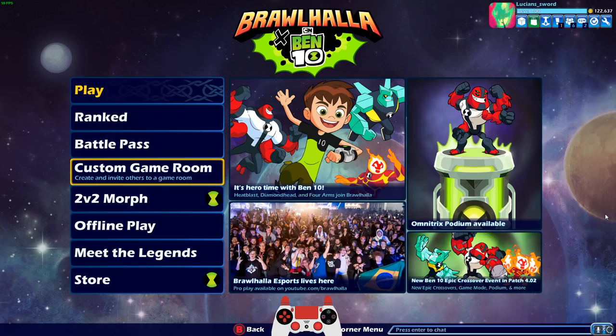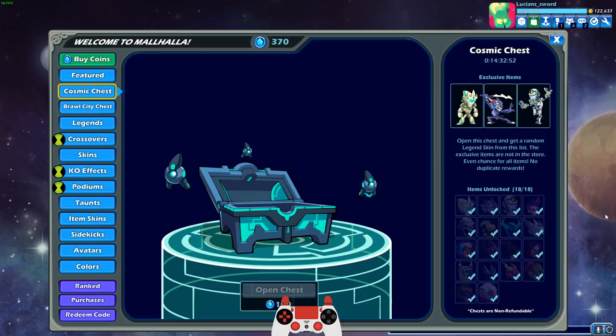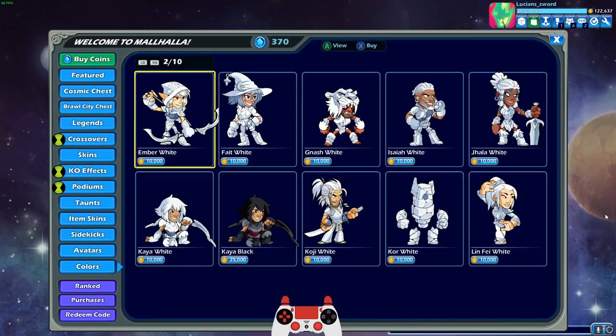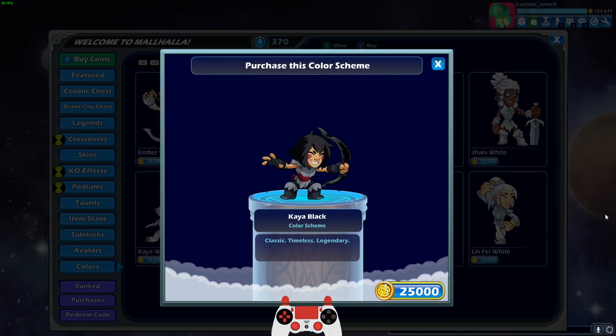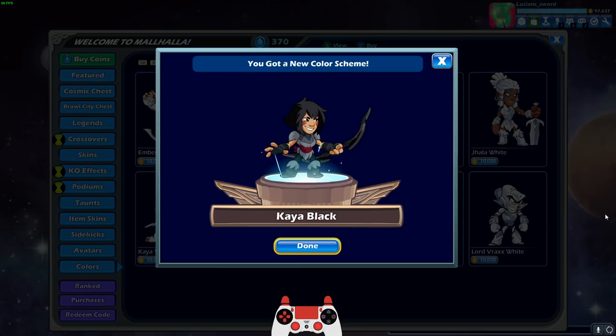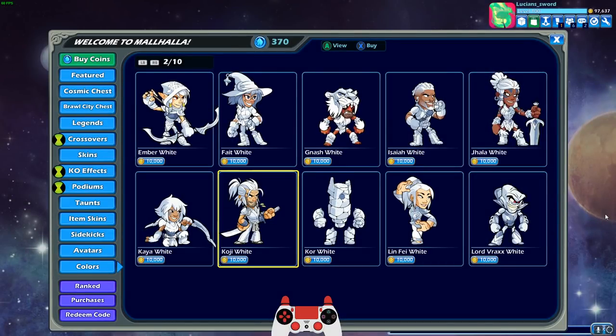So anyways, let's go into the store — Colors, Kaeya, Black. Oh man, classic timeless legendary, and I have the gold to get it. Oh, it takes a long time guys, so I savor the moment.